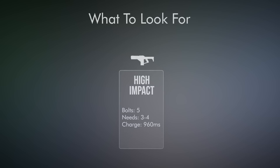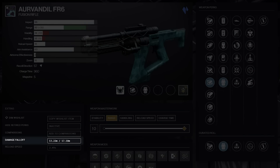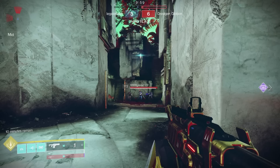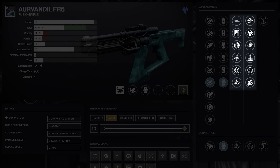I looked for two things on High Impacts: is the charge time worth it for the range it gets, or is there a perk that helps with the charge time problems? The answer on Aurvandil is no to both questions. I completely maxed out Ranger, still starting damage falloff at around 17 meters due to a standard 15 zoom and no range perks. We're going to get to some fusions that can hit much further than that, and at much faster speeds. There are no perks that help with speed either.